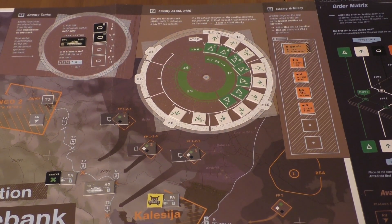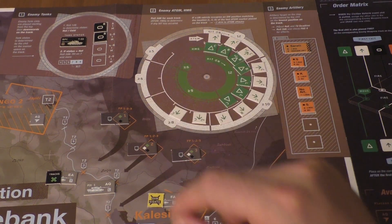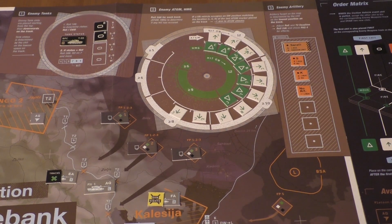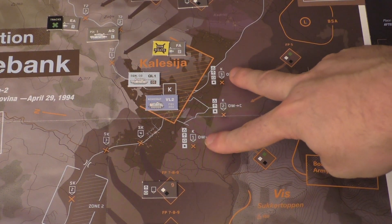We removed an HMG left. We can remove this one, which is great because that means no artillery attack this turn. We still have an attack against the right. Apparently we can only fire at the tanks from these two Overwatch positions - Khaleesiya Overwatch right and Khaleesiya Overwatch left, because the tank markers are only left and right anyway.